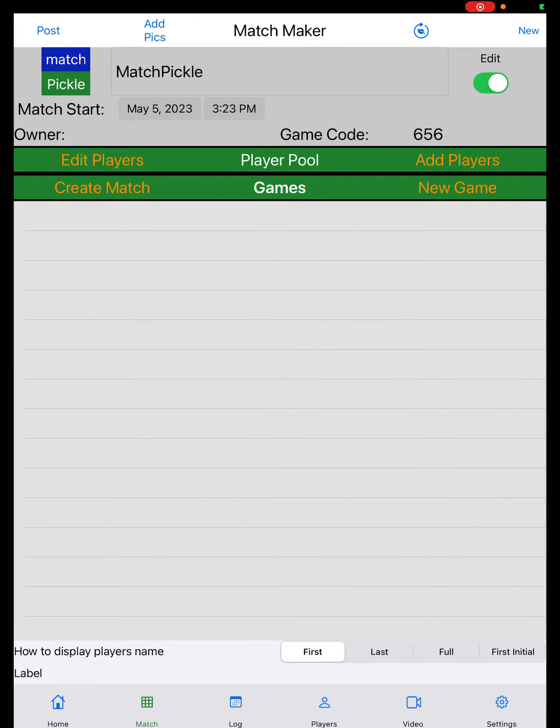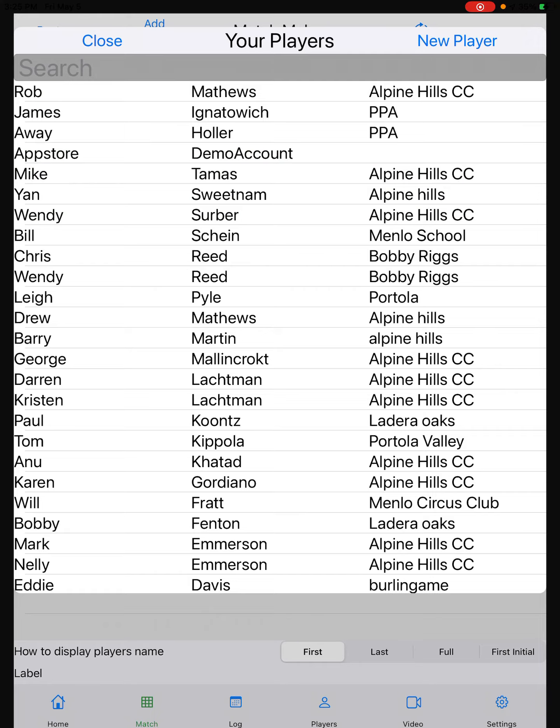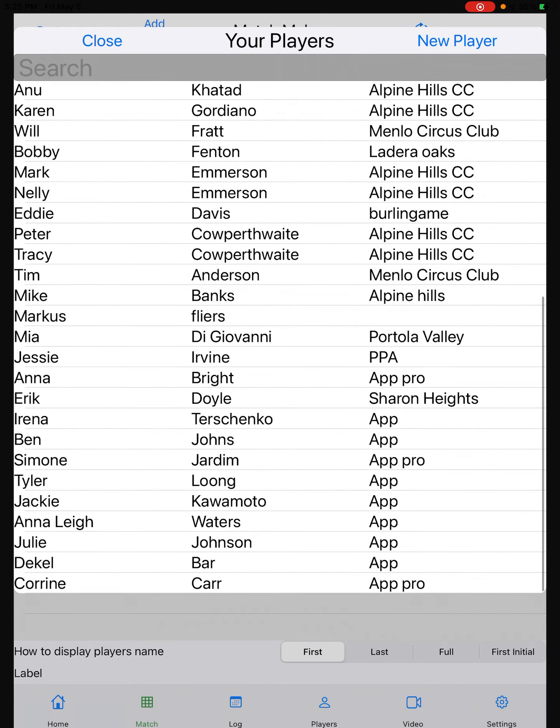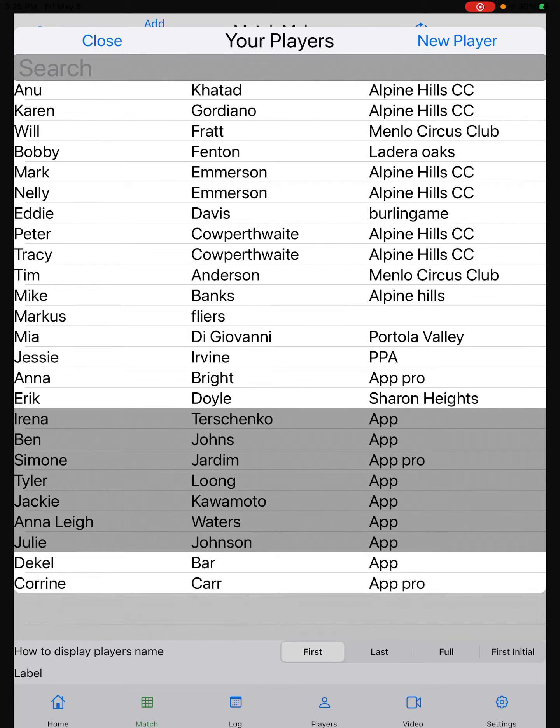Step one: add eight players. I'll click on add players, go to the touch pad, and then enter eight players from my list of players. I'm going to use some big names in pickleball here.